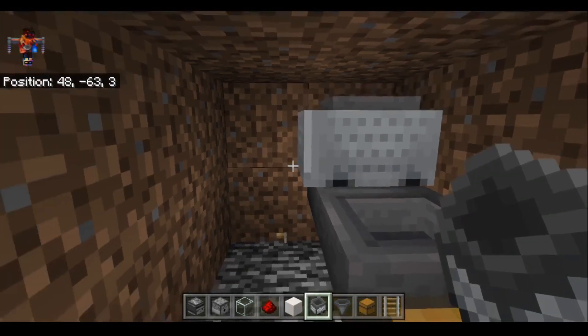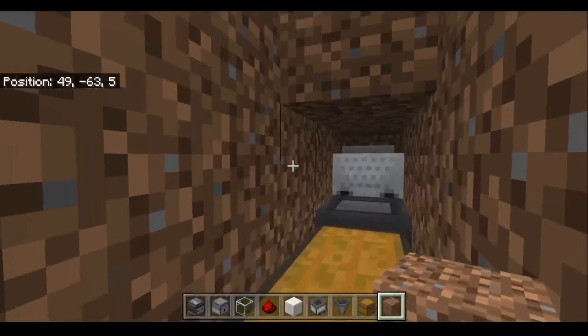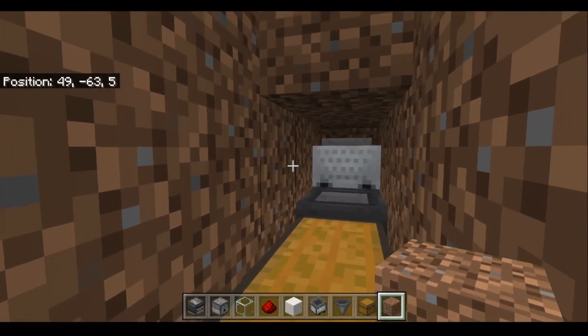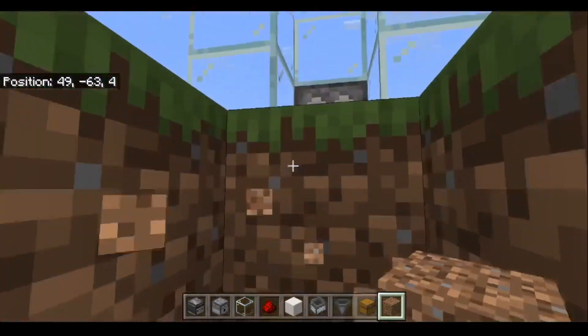Break the rail and then fill all that dirt back in. Place dirt on top of that hopper. Break that block.